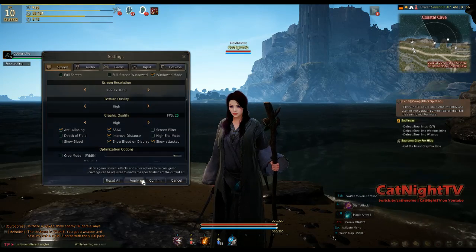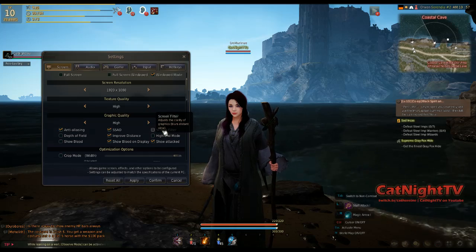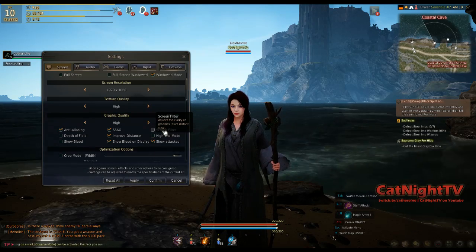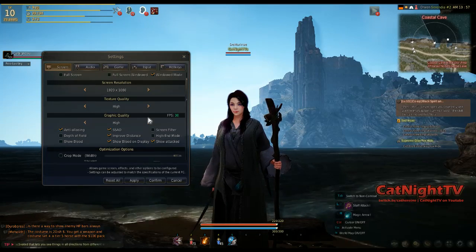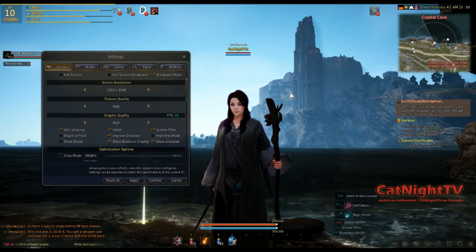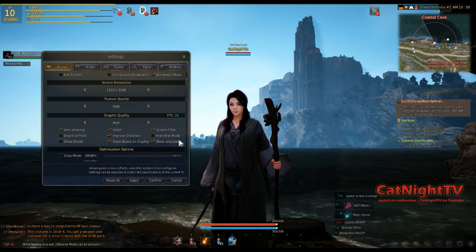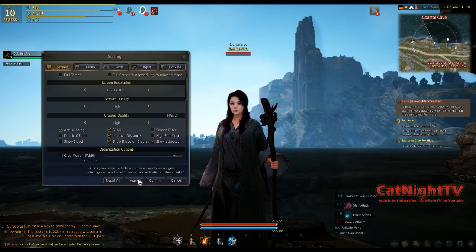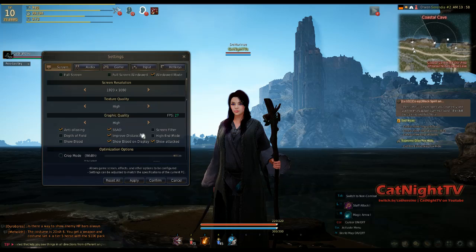Screen filter — I turn this off. I don't really like blurring the distance view; I like seeing the crisp lines. But you can turn that on if you prefer — it kind of gives it more of a draw-on effect. That doesn't really impact frames per second that much, so it's more of a preference.